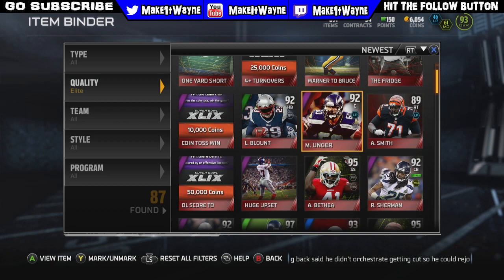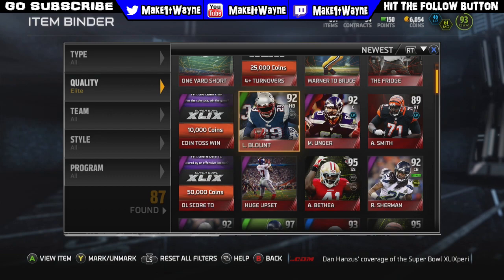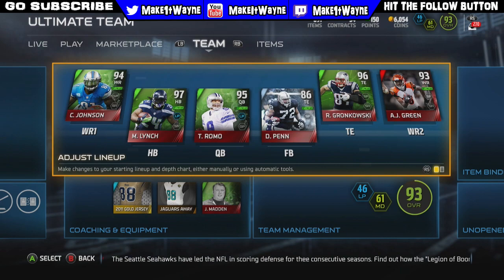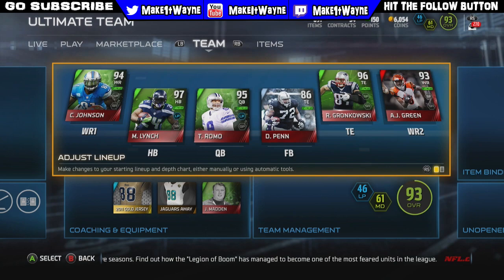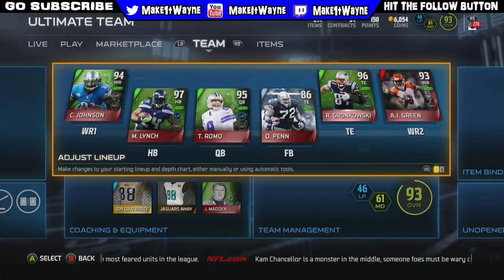Just wanted to give you guys a quick recap on what we got out of these packs: four elite cards. We got an Antoine Bethea out of a pro pack, Andre Smith who doesn't go for that much right now but he's definitely a good card, a Max Unger, and a LeGarrette Blount. Definitely my best pack opening of the year so far. Let's smash 200 likes on this video if you'd like to see another Super Bowl pack opening. Make sure to leave a like, subscribe if you're new for more Madden 15 Ultimate Team content, go follow me on Twitter at Make It Wayne, and until next time guys, have a good one.